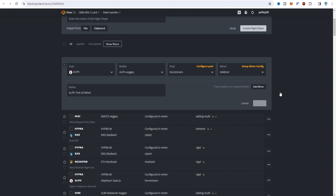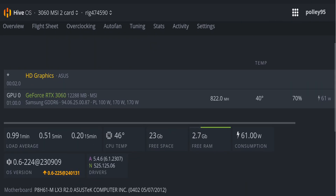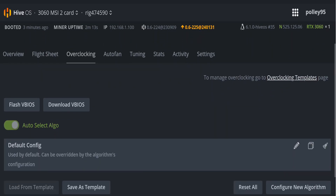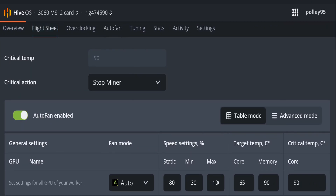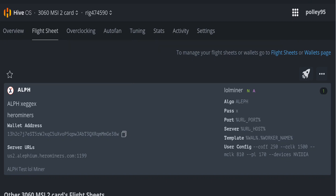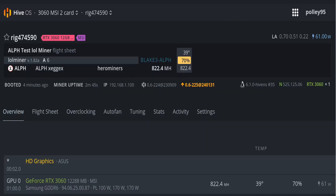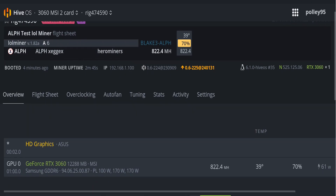After applying changes and updating, let's see the hash rate on lol miner. This is the live update in HiveOS — my RTX 3060 v2 card is now mining Alephium using the Zegex exchange wallet and Hero Miners auto server pool. The hash rate is about 822 megahash and power consumption is around 60 watts. The auto fan speed is enabled. On the flight sheet you can see all the related settings: algorithm, wallet address, and in the extra config argument, the overclock settings — core offset 250, lock core clock 1500, memory clock 1800, power limit 170, device NVIDIA. The Blake-Tree Alephium algorithm is running.